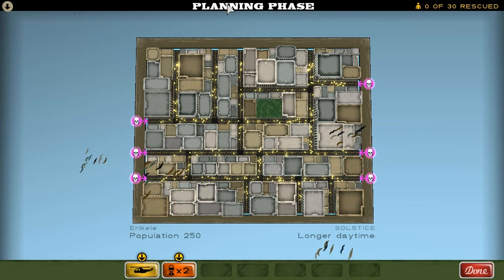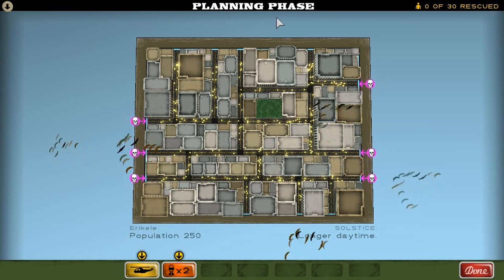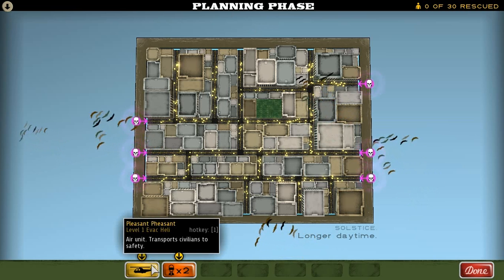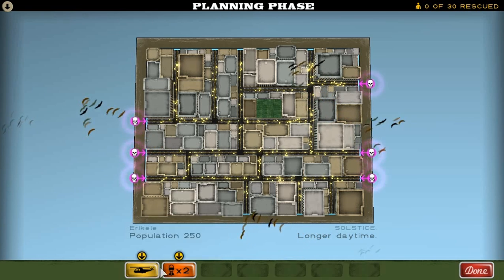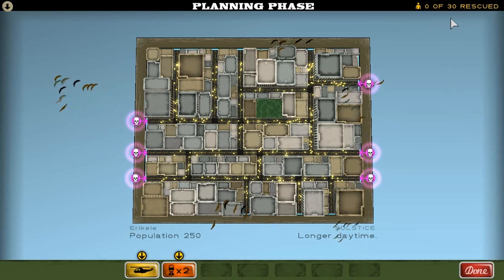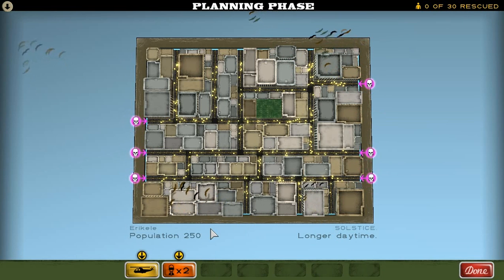So you can see this is the main gameplay screen that we have when we're playing the game. There's two phases: a planning phase and an action phase. You always start with the planning phase, where you place your evac helicopters and all of your defensive equipment. The goal that you're trying to accomplish is rescuing a certain number of people.